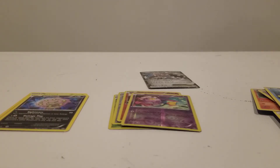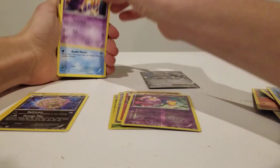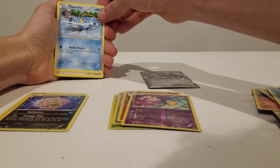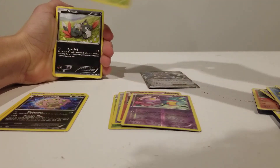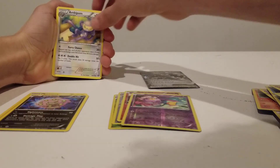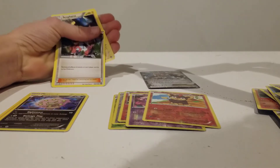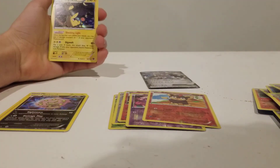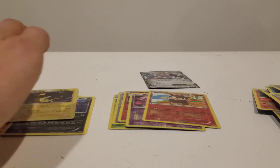Last pack. This is a code. Alright, so we got a Nidoran, a Clauncher, Fletchling, Hoppip, Sneasel, Aipom, Hollow Litleo, Rapidash, Trin, and a Reverse Hollow Ampharos.